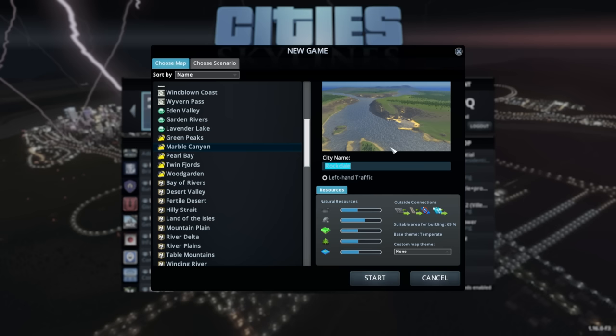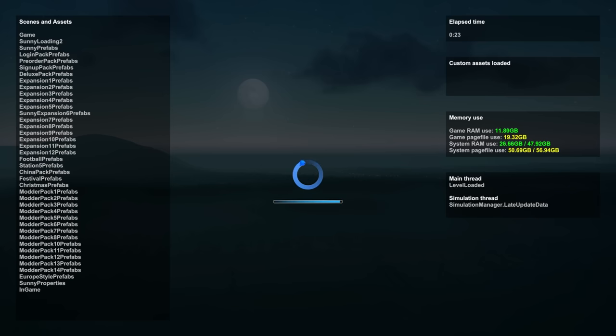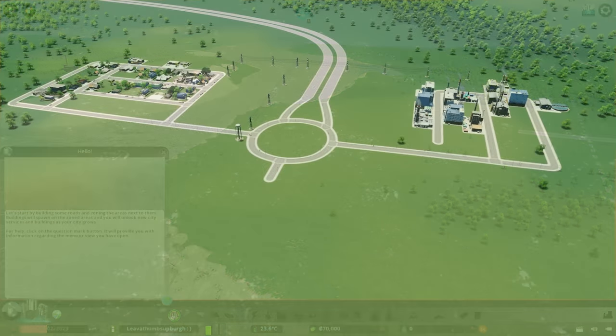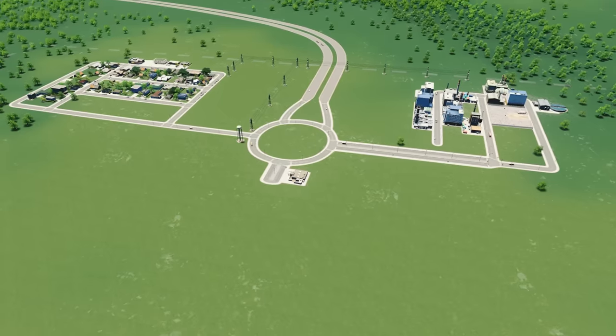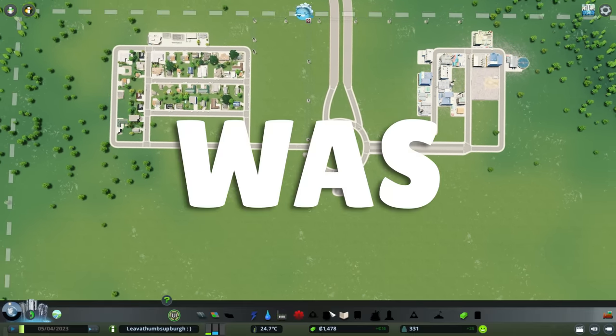I chose the Marble Canyon map from the Industries DLC because I knew I'd need all four resources available. And let's be honest, its building area was nice. The terrain would prove to be a challenge though — there was a large river through the building area, which also made the land pretty uneven.